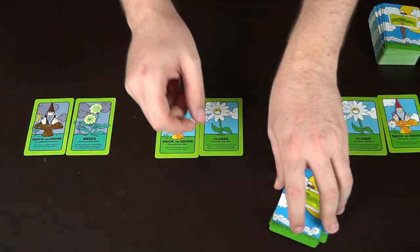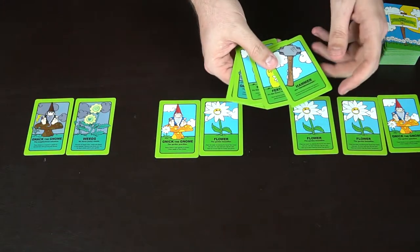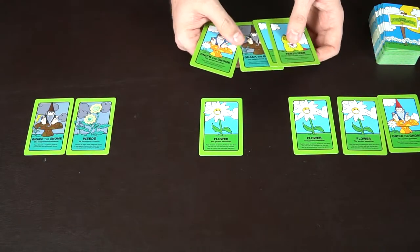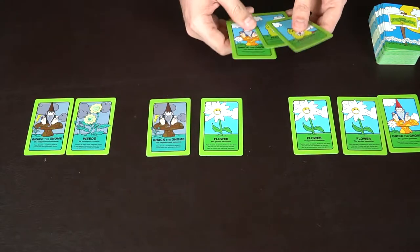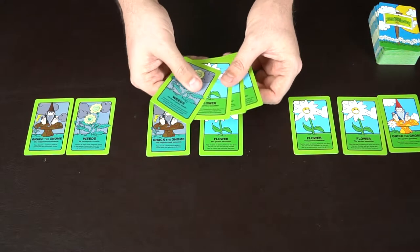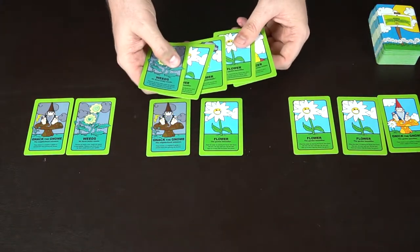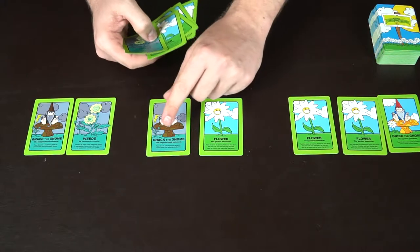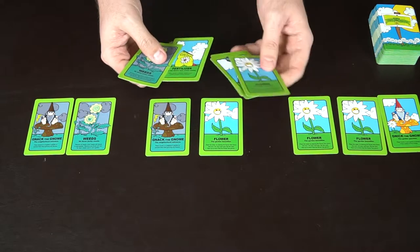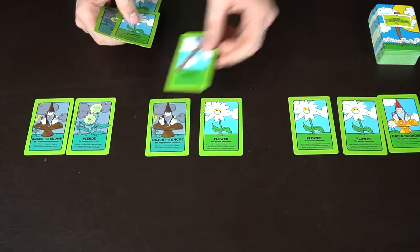Don't worry — the game will give him plenty of options to come back. This player draws up to his hand size of five. If he wants, he can hammer Nick the gnome on his opponent's side of the field. He's got two fertilizers and a Knack to give this player, and he'll discard Nick since he doesn't need it and get rid of the rest.